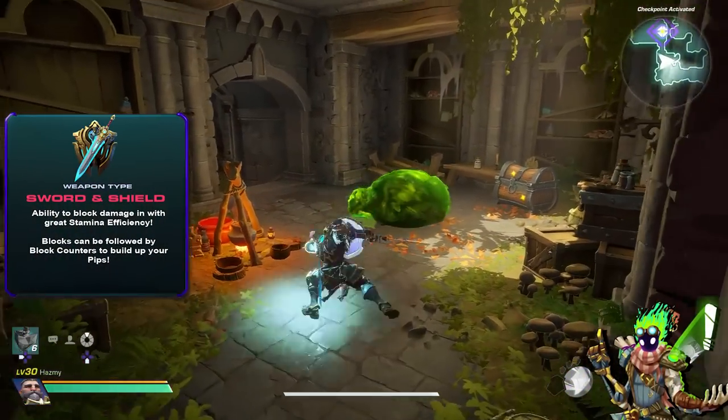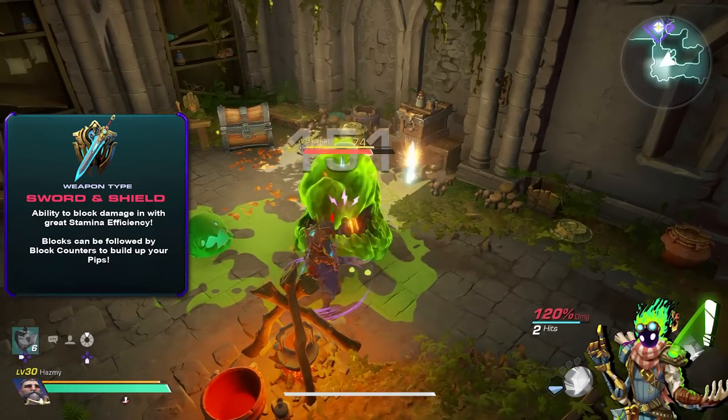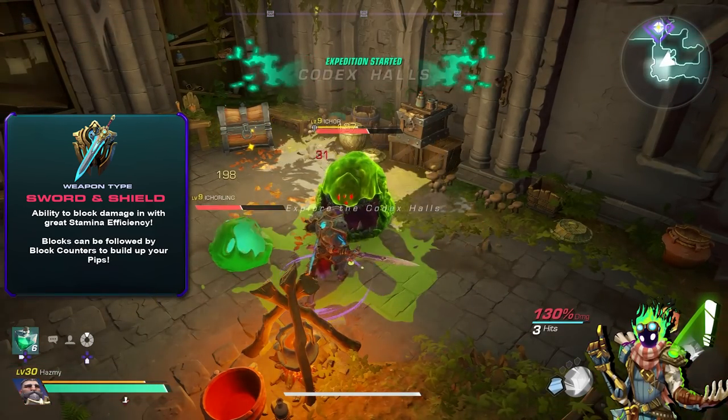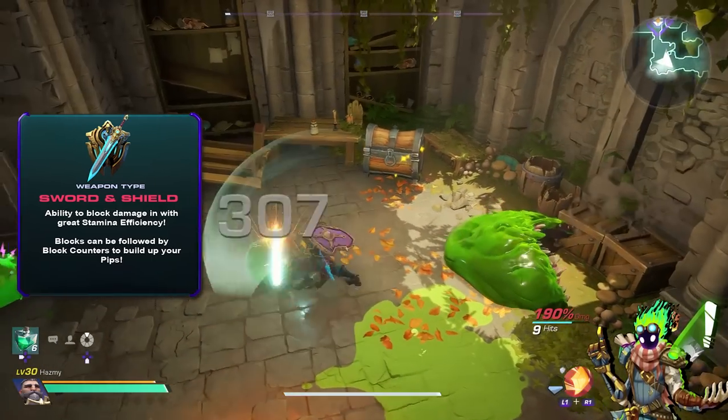First let's take a look at the Sword and Shield weapons. These weapons' unique mechanic is based around their ability to block with a shield and they're able to follow up immediately with a block counter, as they call it, which is your action required to build up your pip towards your weapon skills.